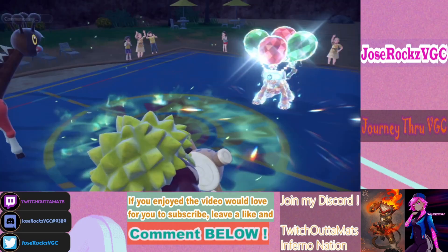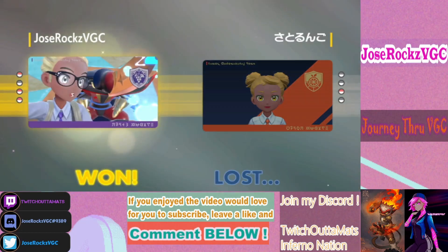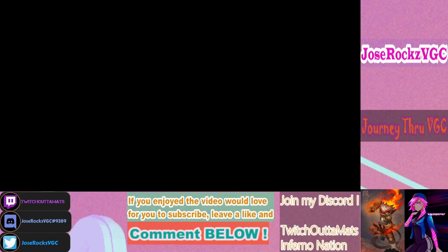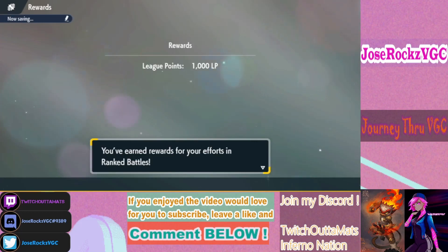That'll be game. He was probably hoping I didn't have Stomping Tantrum and his Chien-Pao survives and Heat Waves for a double KO on my side. But all I had to do is click two Sucker Punches with Focus Sash on Urshifu. Even if he got a double KO when I come back in, I click Sucker Punch into Chien-Pao — it can't protect — KO that, then Landorus clicks Flying Tera Blast, I survive with Sash, and Sucker Punch the Landorus next turn. That's game regardless.